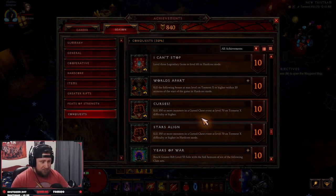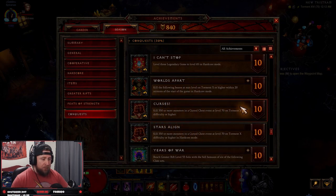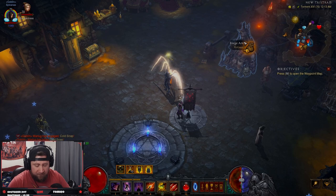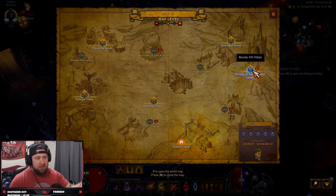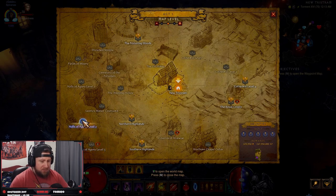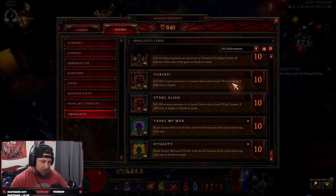The next option is Curses, where you kill 350 or more monsters on a cursed chest at Torment 10, or you do Boss Mode. On face value people think Curses or Stars Align for hardcore is easiest, but there are only a couple of efficient locations. In Act 2 — where we farm killstreaks — the Temple of the Firstborn has a chest you can use. There's another one in Act 1 in the Halls of Agony. It is attainable, but it can be difficult because even on Torment 10 vs Torment 16, it doesn't change how many monsters spawn, so it takes a lot of tries.